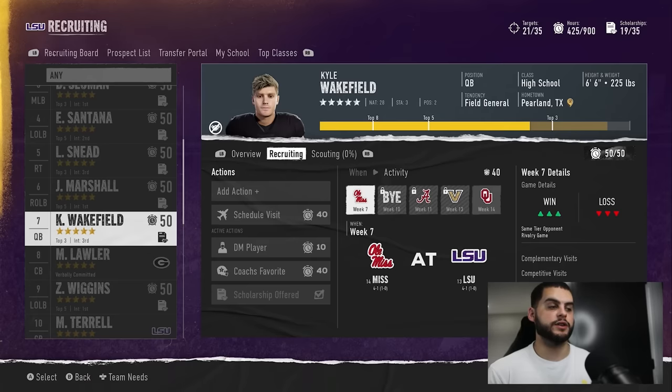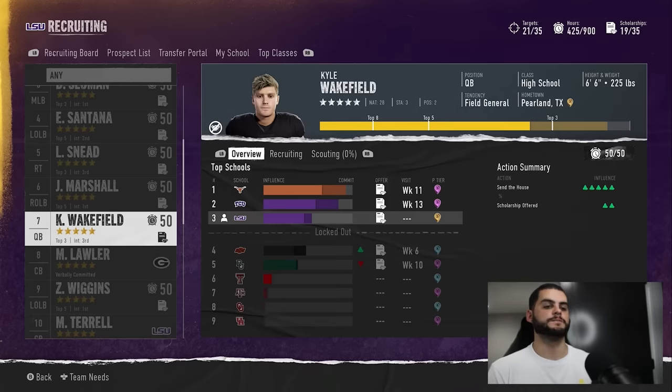Scheduling a visit is huge, but you want to be very efficient with these points. If a player is about to commit to Texas and it's already week six, you can't schedule a visit for week seven — it's probably over and that's a waste of 40 points. But if it's a tight race with weeks still to go, scheduling a visit with a big tick win — like a win over Ole Miss — is a great way to take a commanding lead and jump everyone else.